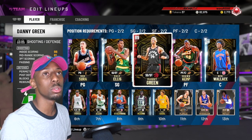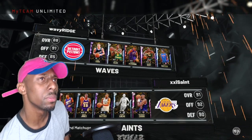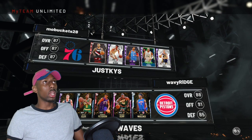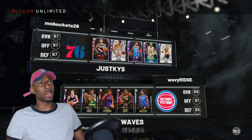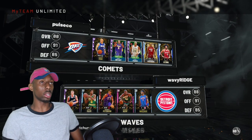My opponent has Barbosa, Eddie Jones, Ewing — how do you get Ewing? Is that from Triple Threat? My opponent also has Damian Lillard, Jerry Sloan — how do you get Jerry Sloan? — Paul George, Paul Pierce, and Smith. Also Gilmore and Alonzo.